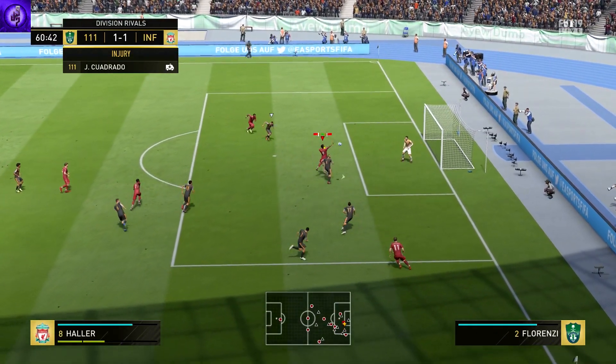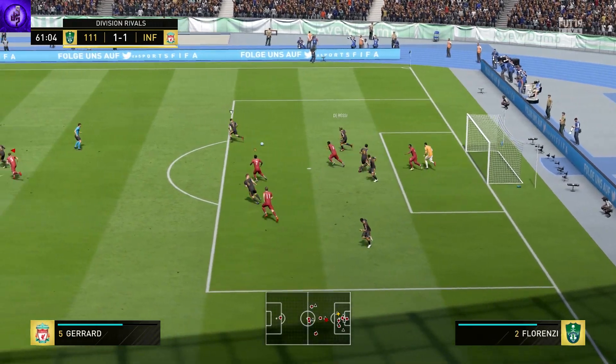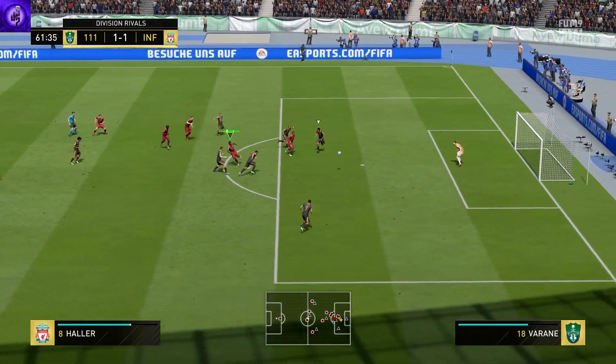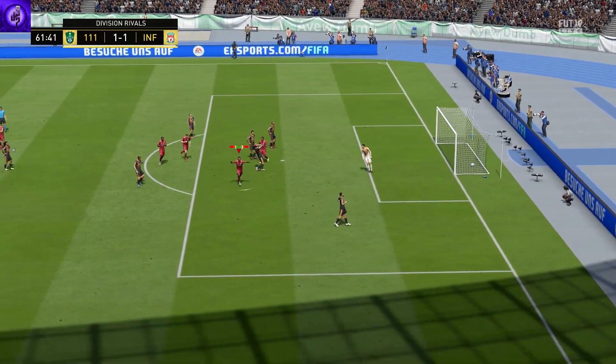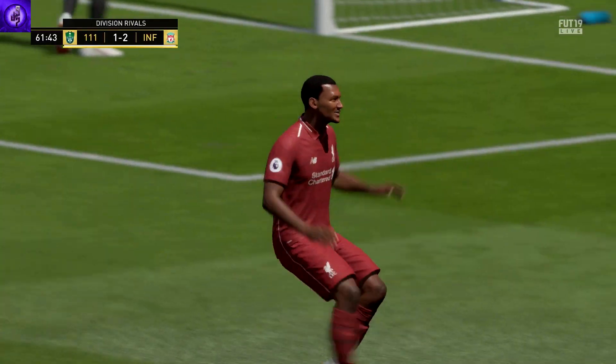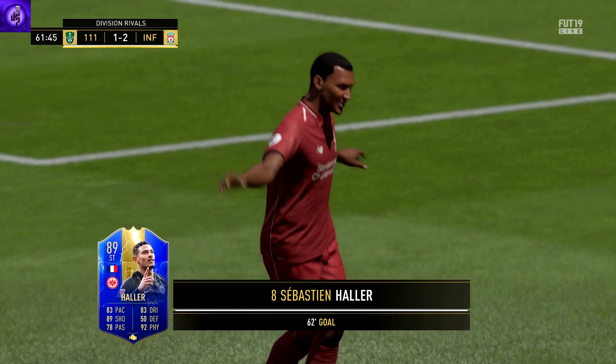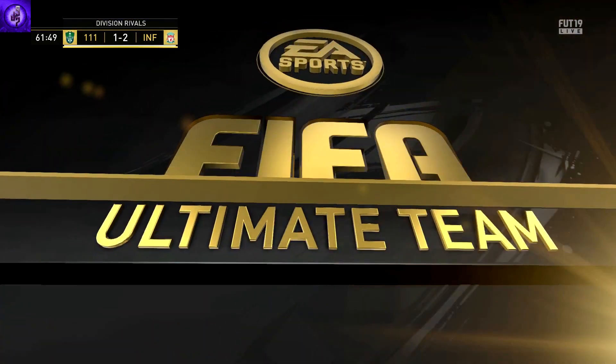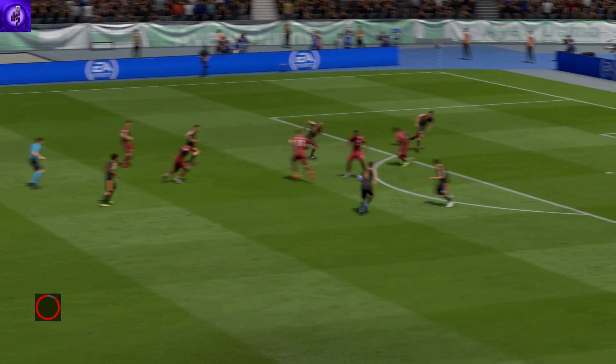As proven here, he leaps like a salmon and wins the header, but it hits the crossbar. He picks it back up on the edge of the box and it's a green-timed finish shot into the bottom right corner — a great finish by Haller. That's his 92 positioning coming into play: right place, right time, putting it into the back of the net with that 90 finishing.